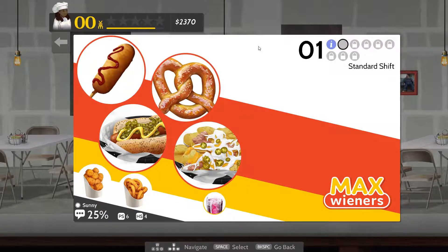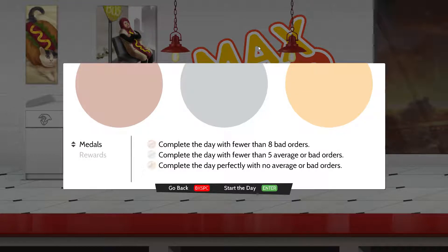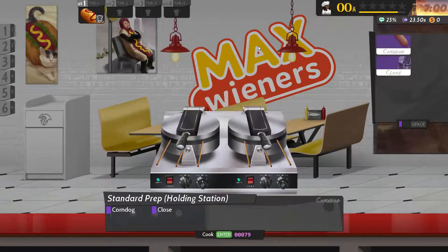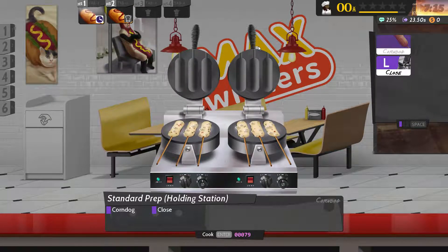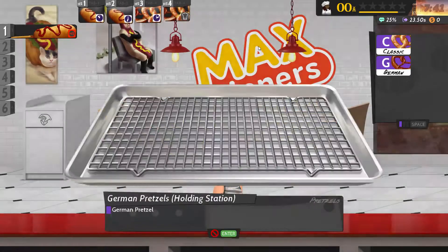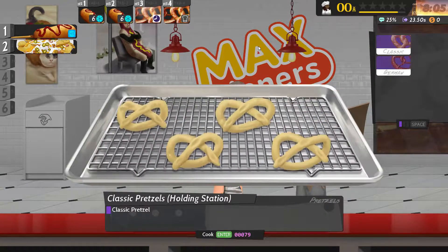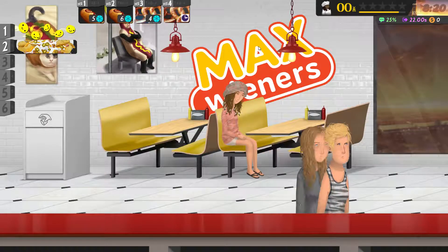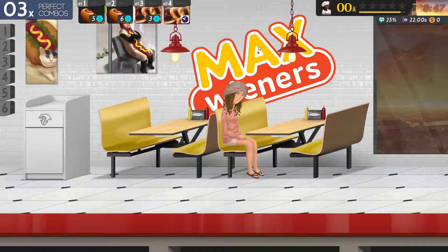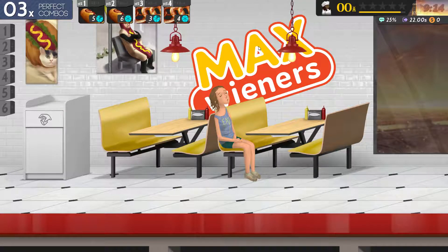Standard shift at Max Wieners — we've got a whole bunch of stuff we can do. We're going to do holding stations first. Bonus objectives: fewer than eight bad orders, fewer than five. You can do corndogs — C, L, enter. Holding station two: C, L, enter. Holding station three: pretzels German, enter. Holding station four: pretzels classic. They go bad over time, so having extra is a little bit bad.